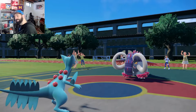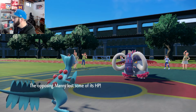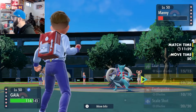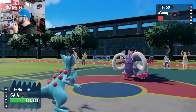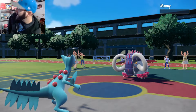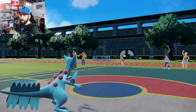They stay. Then they Rapid Spin. Rapid Spin did do a decent amount of damage. They're probably faster unfortunately. We'll Leaf Blade. They do Knock — that sucks. Probably could have Swords Danced again there. But maybe we don't need the dice. Maybe Sceptile is that much of a boss that he just gets what he needs right there.